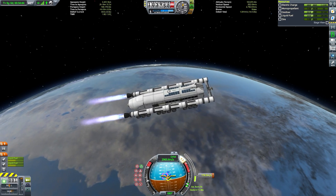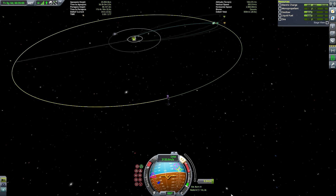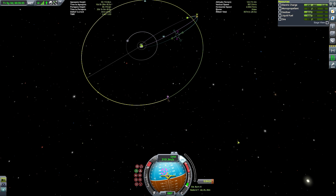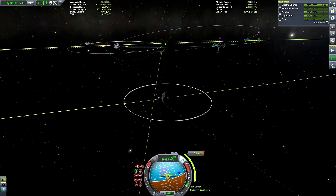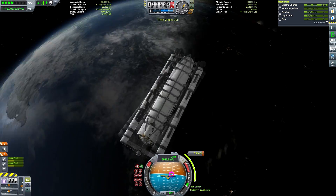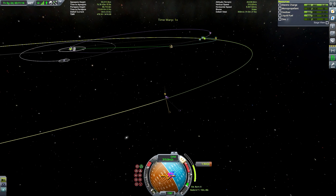We should probably have toned that down a little bit, but as you can see, we're fine. We're in map view now watching our apoapsis rise up to get a Minmus encounter. It's not the best encounter because Minmus is on that tilted inclination relative to our equatorial Kerbin orbit, so we'll need to do an adjustment. It's usually good to do inclination changes in deeper space to cut down the cost — when doing inclination changes it's more expensive the closer you are to periapsis. As you can see, it's a very minimal burn.